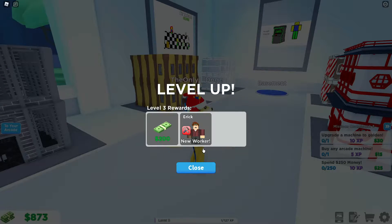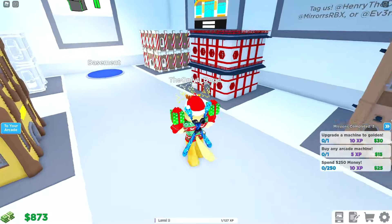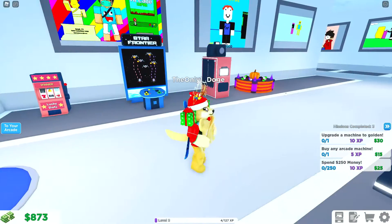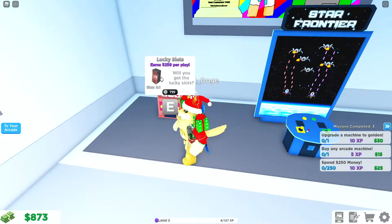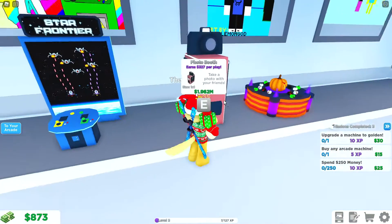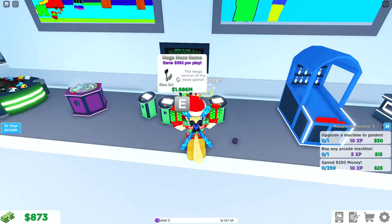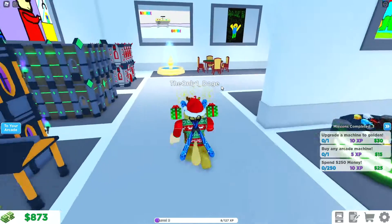We got Eric now as a new worker and another $200. What's in the basement? Oh, there's like a bunch of other machines in here — we apparently have slot machines, a photo booth. What is this place? This is Mega Maze Game — there's all kinds of stuff down here. Is that a golden fountain?